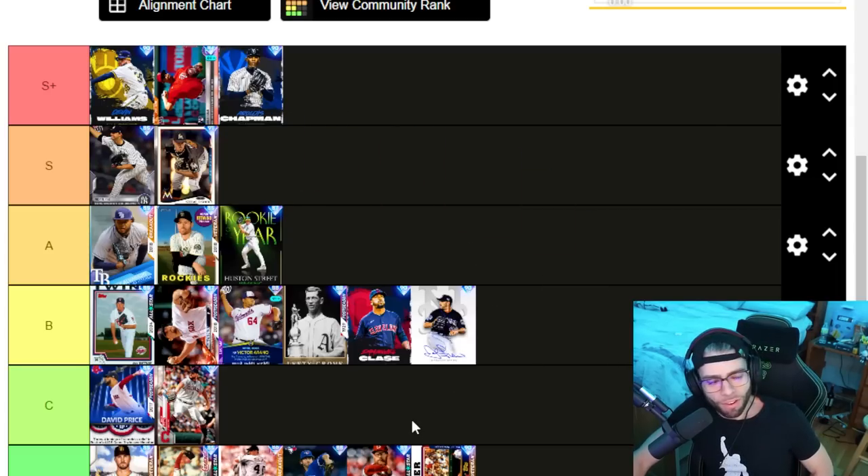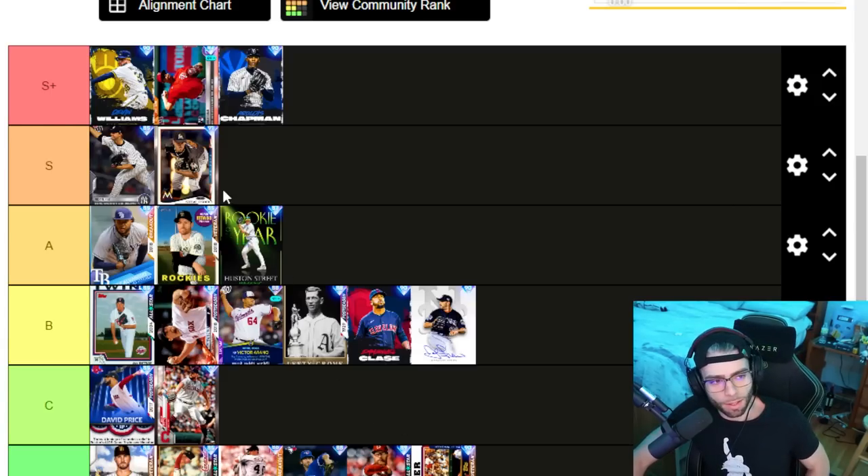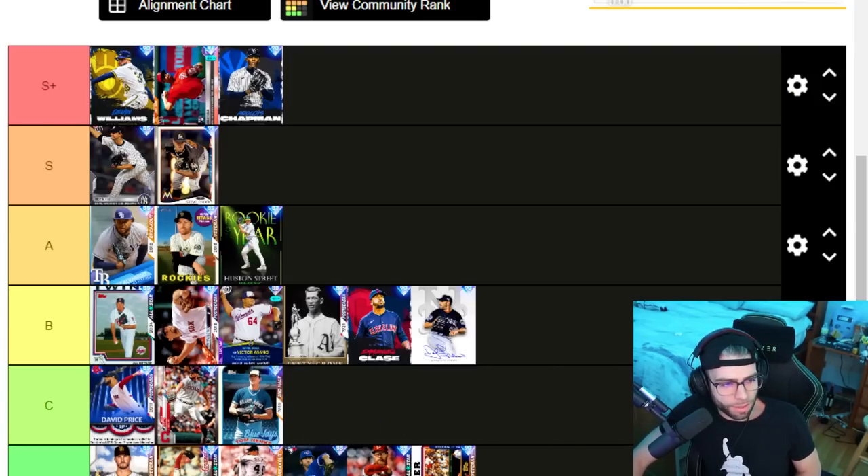Steve Cishek — S tier. Five-pitch mix, funky release, decent hits per nine, sinker, splitter — all the things you want. I personally can't use him and he gets destroyed for me, I light him up, but he does a lot of work for other people so he's definitely not a bad option at all.